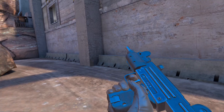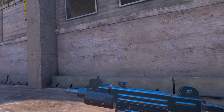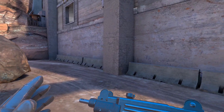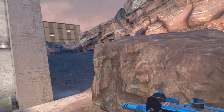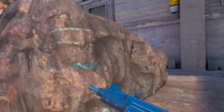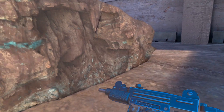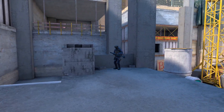Coming in at number 9 is the Mini Uzi. I used to love this weapon, but as I've played more and more Pavlov, this thing just does not cut it. It's an all right weapon, similar to the Scorpion, except in my opinion the Scorpion is actually better. The Uzi is a little more accurate, but if you're going to have an up-close battle you may as well use the Scorpion. Why would you pick the Uzi over the MP5 or the Draco? The only reason you'd buy this is the cheap price.